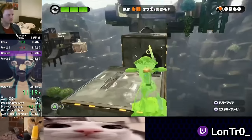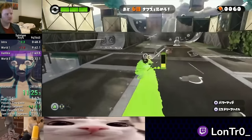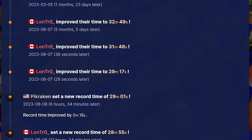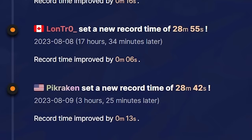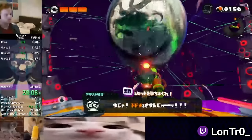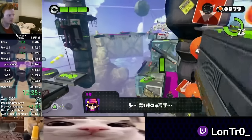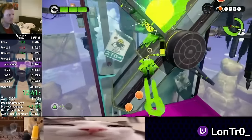After Fuyo posted the input guide, it did not take long for runners to completely smash their PBs with this new skip. In a single day, Lontro improved his world record time from 49:35 down to 29:17, shaving 20 minutes off with hardly a sweat. Lontro and Pykraken would briefly trade the record over a couple days before Lontro reasserted his dominance. As of writing this video, Lontro's record is a low 28, and he's been implementing new optimizations on top of World 4 Early, currently grinding for a 27-minute time. Other top runners are not too far behind though, so competition is about to get seriously heated for this milestone.